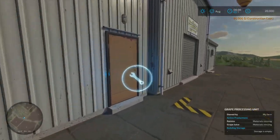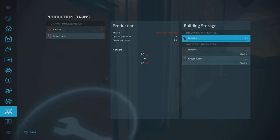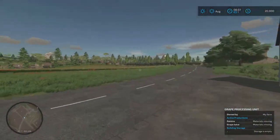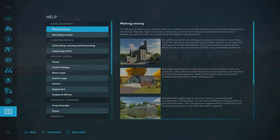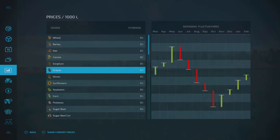Now we come over close to this and click on it again. It gives us options here — raisins and grapes. In the middle there it says production status missing. Okay. Incoming material: we need grapes. And we produce raisins and grape juice.